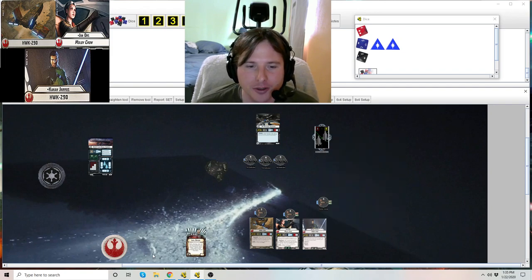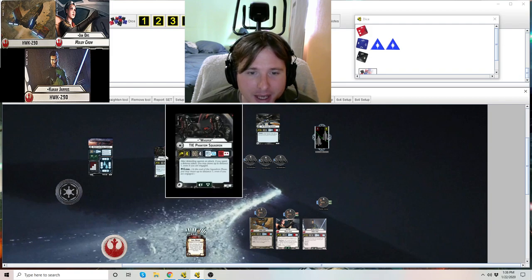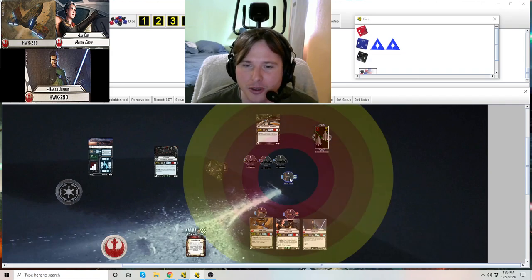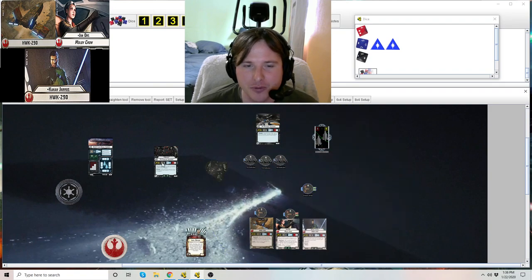Next up is Cloak. At the end of the squadron phase, you may move up to distance 1, even if you are engaged. So if Kanan Jarrus was engaged with TIE Defenders, at the end of the squadron phase you can use Cloak and move within distance 1 — moving out of engagement range of them. It's also useful for getting ships to back away, potentially out of flak fields.